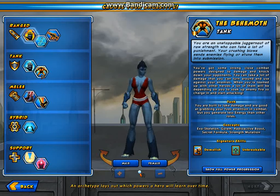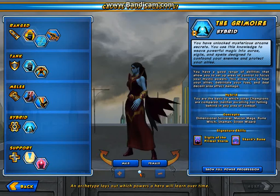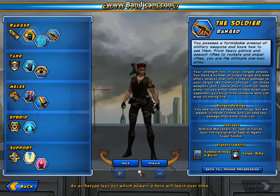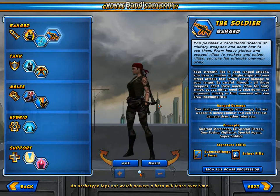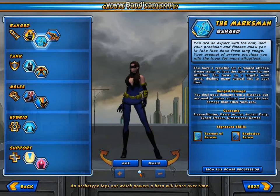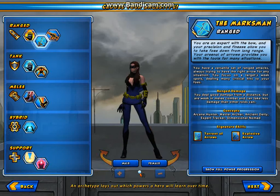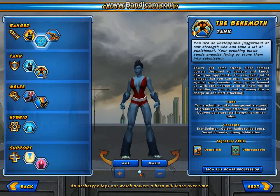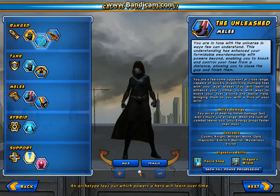The Glacier, the Behemoth, the Unleashed... I really don't know here. Let's read — so obviously they are fire abilities, bow and arrow, gun, ice powers, brute... I'm thinking the Unleashed.